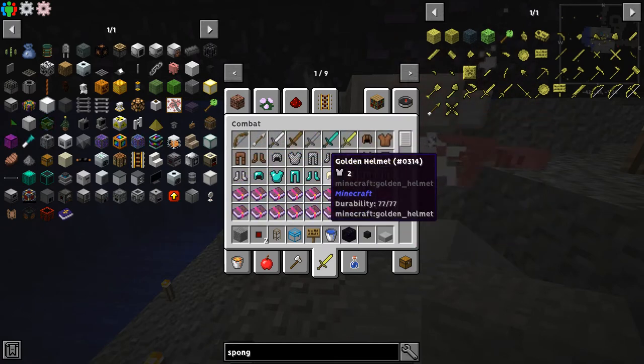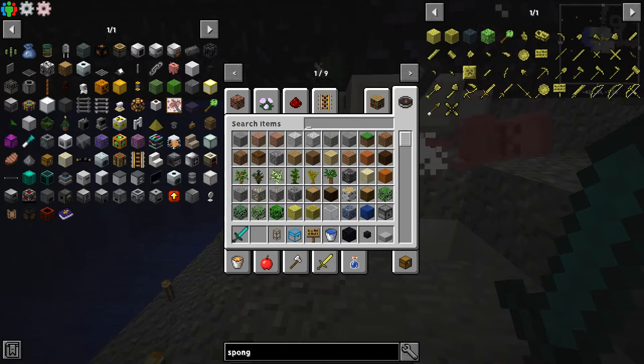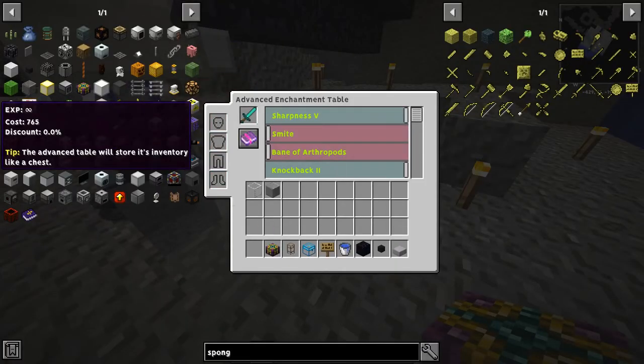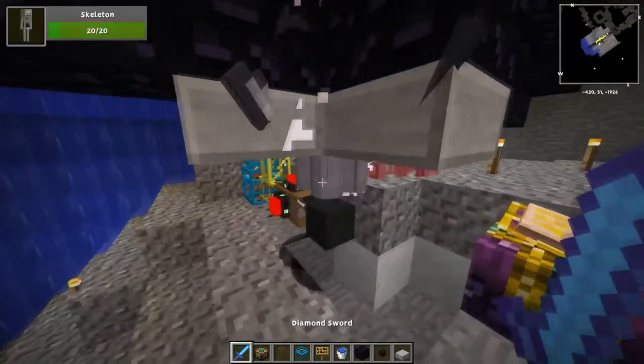Get out a sword. I recommend getting out an enchantment table — the advanced enchanting table. You click this, put your sword in here. I recommend smite because you're killing undead, and also looting, sweeping edge, berserking, arm break. You just put all this on — XP boost is definitely very useful if you want to kill a lot of things fast. Soul bound if you don't want to lose it when you die. Soul stealer kills things faster. Insight, leech, soul bound — you can never go wrong with that. We got an OP sword, and we just whack away.